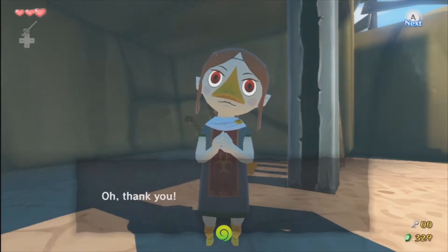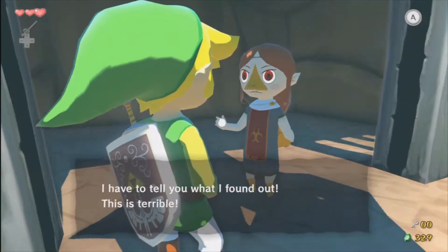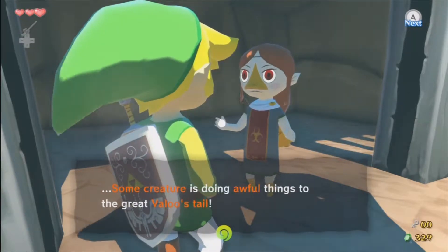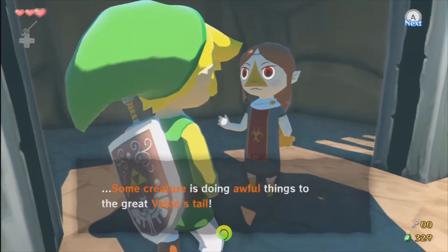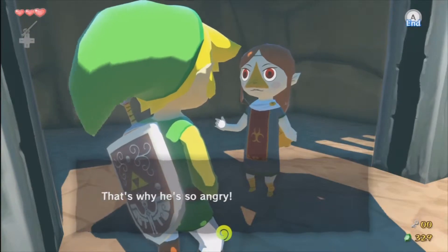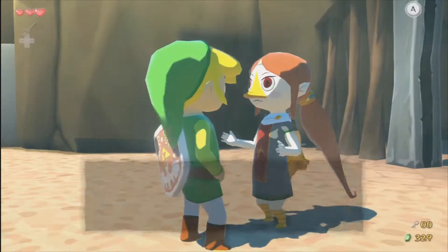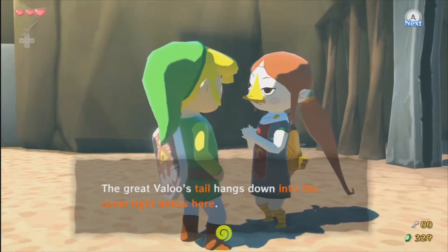What do you want? 'Kevdog, you came to rescue me! Oh, thank you. I have to tell you what I found out. This is horrible. Some creature is doing awful things to the Great Valoo's tail.' Oh, it's everywhere. That's why he's so angry. The Great Valoo's tail hangs down into the room below him here.